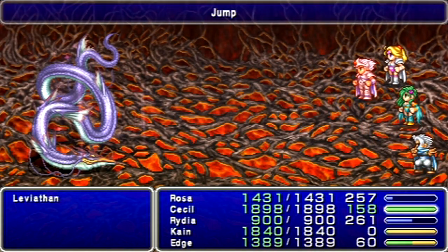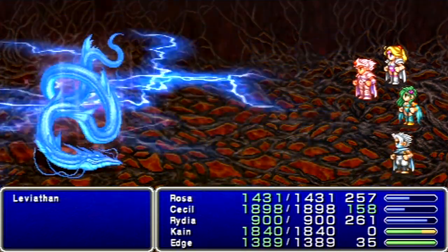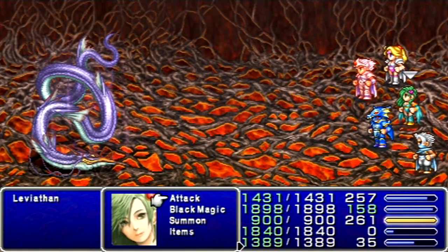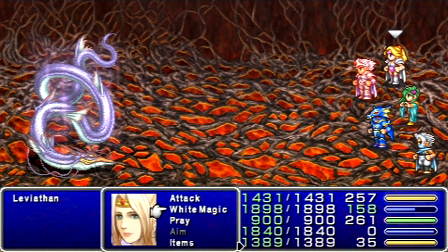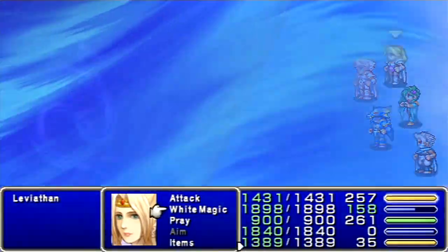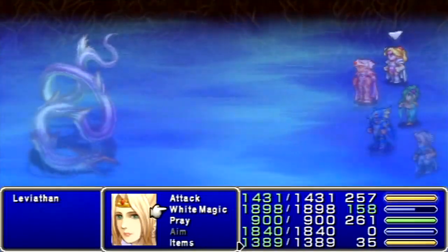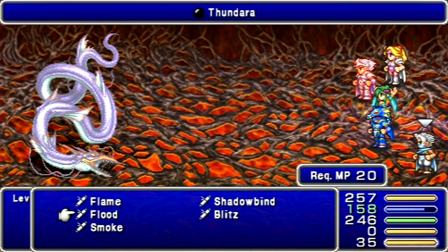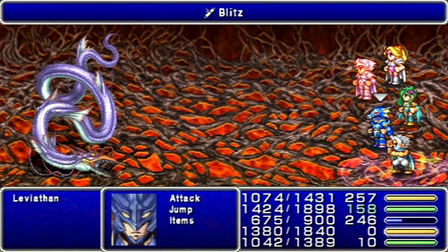I forgot to mention, I arranged my equipment as listed in the video description. So Cecil's back on the Avenger Sword. I love that weapon so much. Technically, Ramu would deal more damage than Thundara, but Thundara has a much better casting time, so it's better DPS anyway.